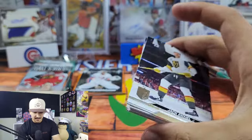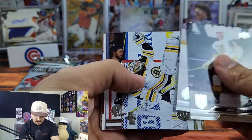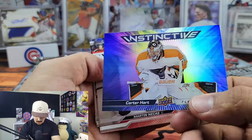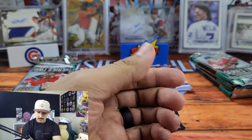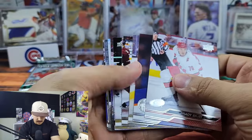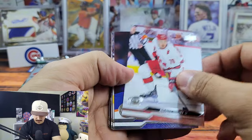Still a couple packs left, there's still a chance. No young guns in this one — Jack Eichel, Connor Murphy, Nikita Zaitsev, Jason Robertson again — just killing it on the Jason Robertson. Carter Hart Instinctive, Cole Caufield, Victor Hedman. Hope you guys enjoy my pain — that one was rough, so rough.